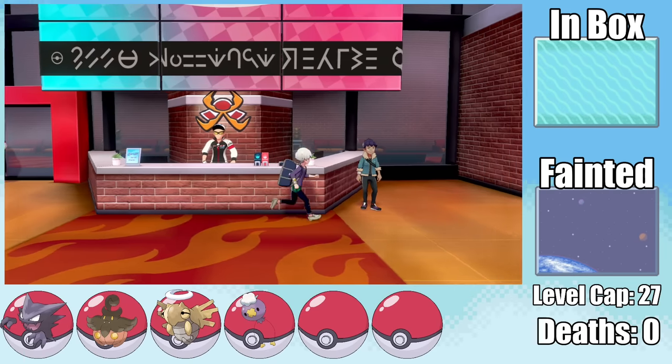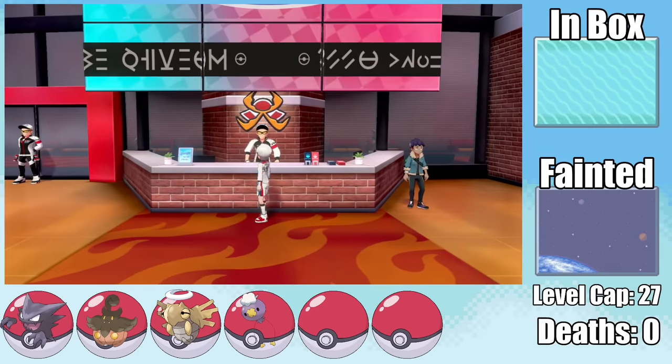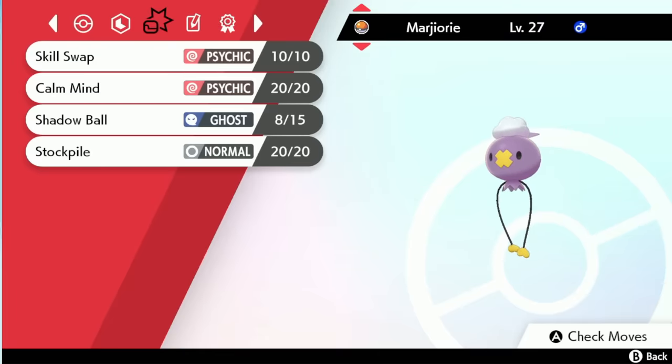The next gym leader we have to face is Kabu, who has historically given me a lot of trouble. As I was doing my preparations, my good friend Andrew casually mentioned that Kabu's completely walled by Skill Swap. Thinking this was a foolproof strategy, Kabu took the opportunity to make me look like a fool.